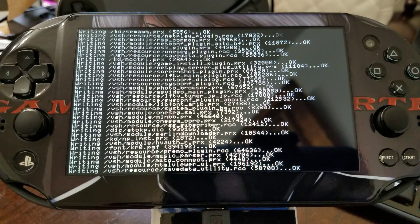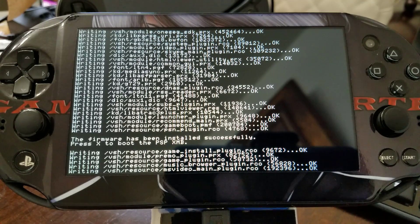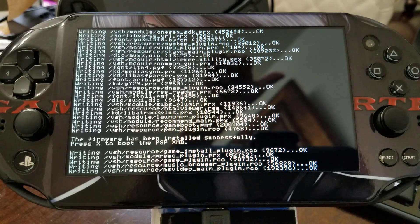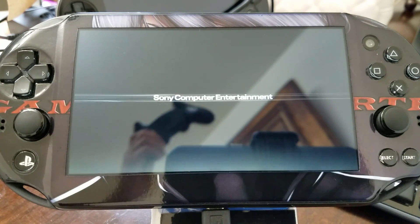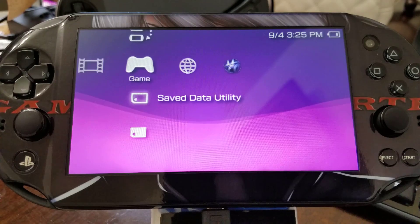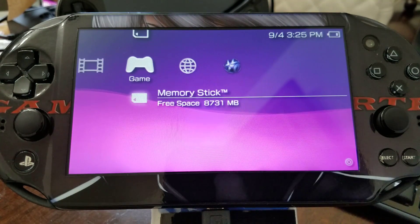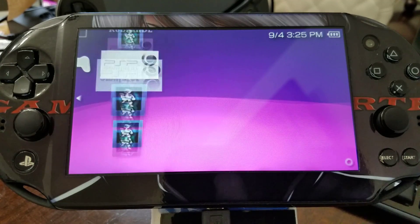Just sped up the video a little bit for you guys. Once it's completed, we're going to press X again, and it's going to take us to the XMB. We do all the neat stuff. Now you can see my memory stick — this is for ux0. I have my emulator and some PlayStation 1 games.